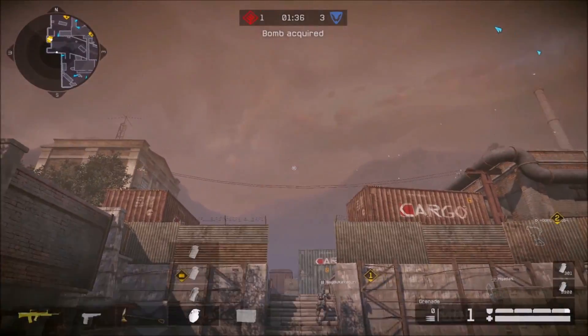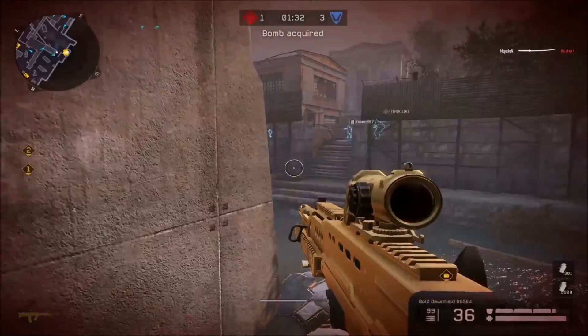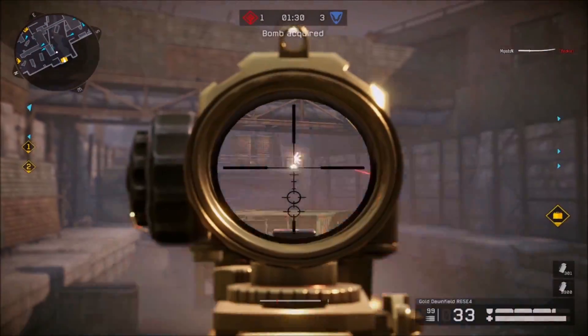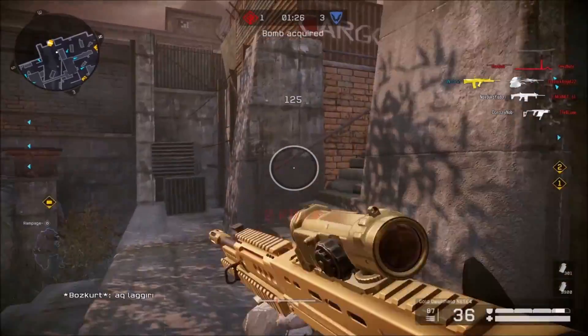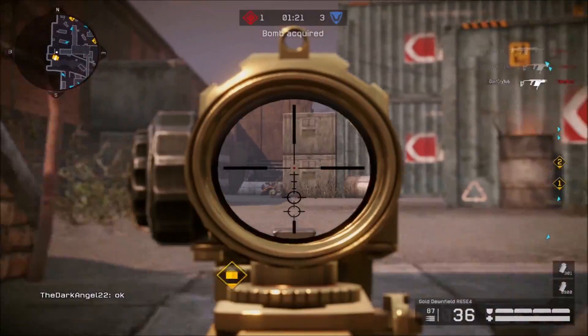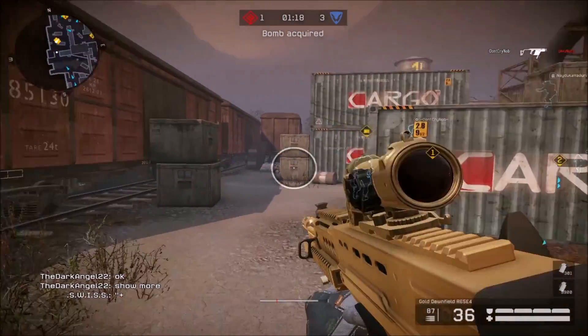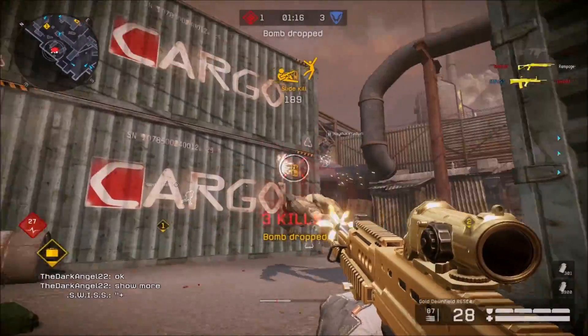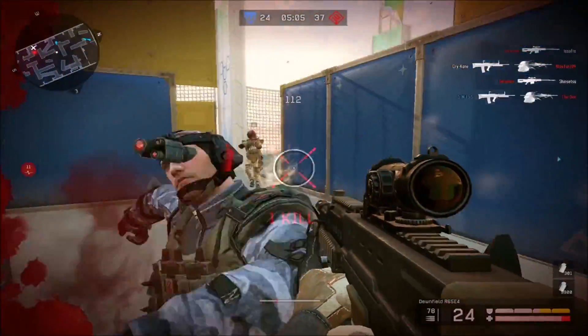We have a normal and a golden version. The Downfield R65E4 is maybe known as the L85A2. This weapon is included in many shooters — I know it from Battlefield 4, from CSGO, and many others. The name Downfield is probably from the production place Downfield in Britain, which is the most famous production place.